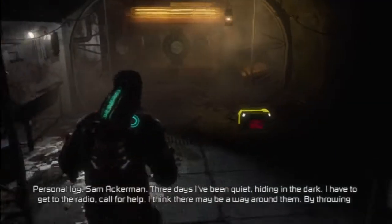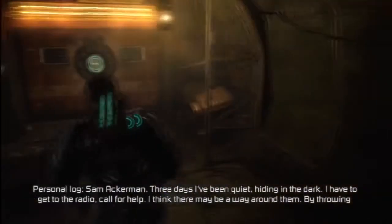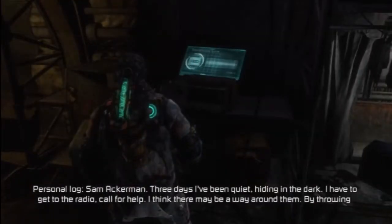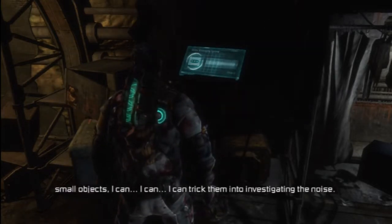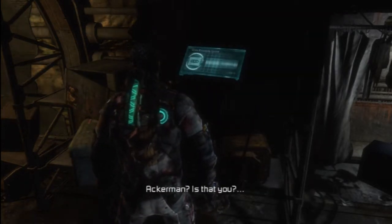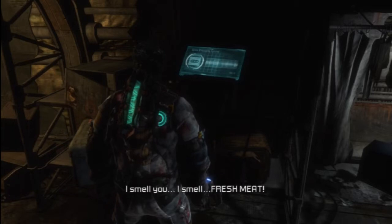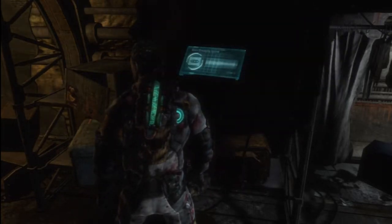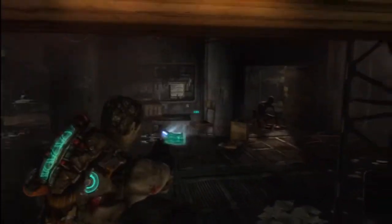You guys saw me at pretty much my worst there — just scrambling to not get killed. Personal log, Sam Ackerman. 'Three days I've been quiet. Hiding in the dark. I have to get to the radio to call for help. I think there may be a way around them — by throwing small objects, I can trick them into investigating the noise.' So that's what they are — those guys are basically people who've eaten pieces of the survivors. They're basically cannibals who've also fed on necromorphs.